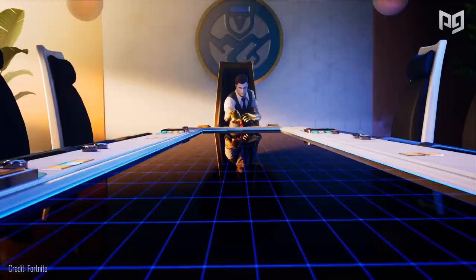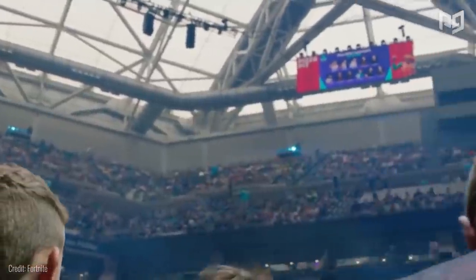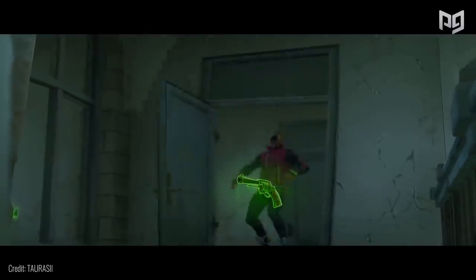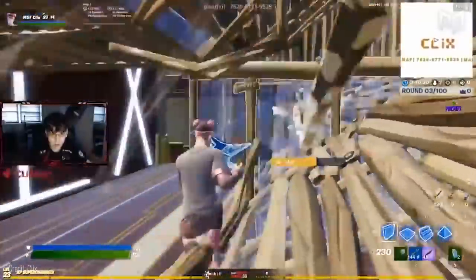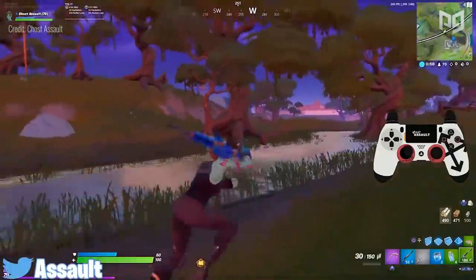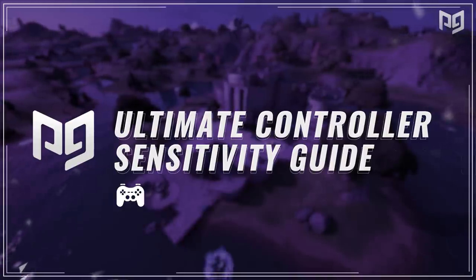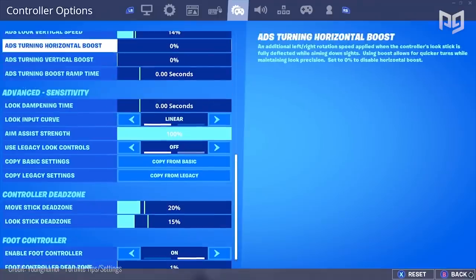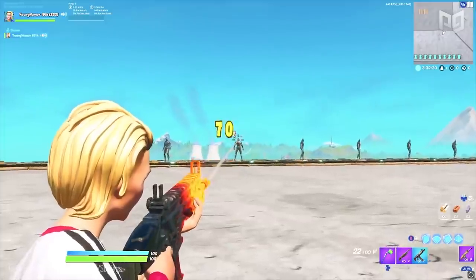Entering season two, Fortnite implemented one of the most game-changing factors in most likely the entire history of competitive Fortnite. Throughout Fortnite's journey to the top, traps have been a significant aspect of gameplay. However, with the removal of damage traps, box fights have evolved, and because of this, older sensitivities are no longer viable. So in today's video we're going to be showing you the best sensitivities for each player type, and giving an in-depth explanation for both linear and exponential.